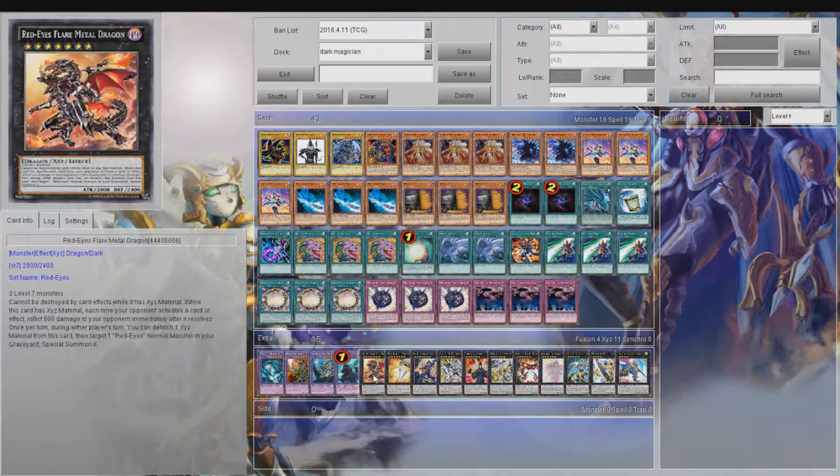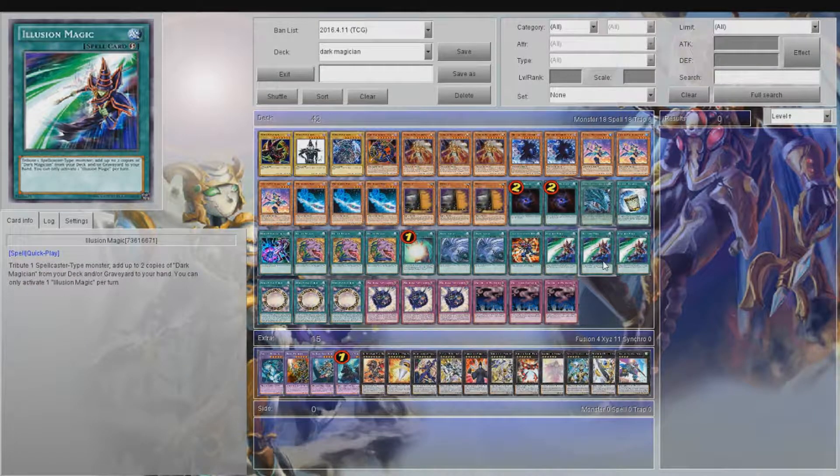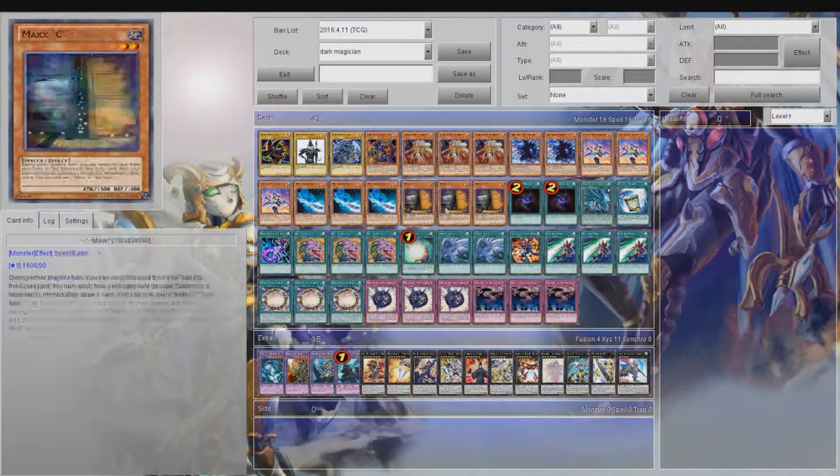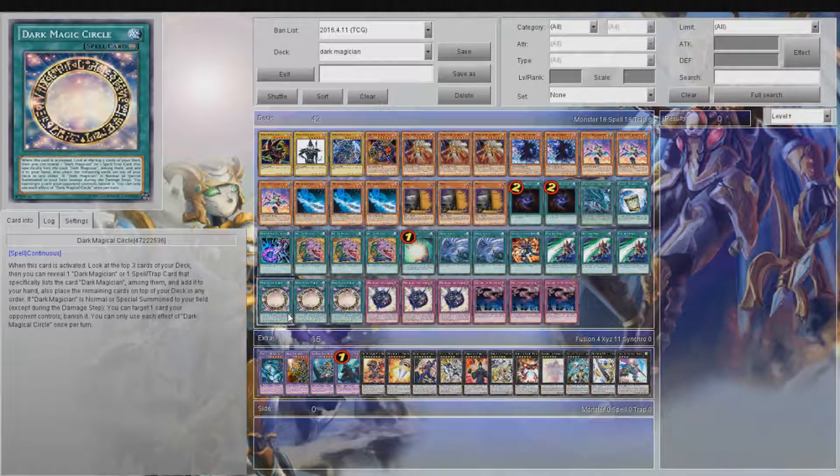Even if you make a Red-Eyes with two materials attached and have one Dark Magician in the graveyard, Illusion Magic is still live — it always surprises you. Triple Dark Magic Circle: activate it, look at the top three cards of your deck, reorder them, and add one card that lists Dark Magician or a Dark Magician monster among them to your hand. The reordering works really nicely with Chocolate Magician Girl, Allure of Darkness, Pot of Desires, and everything else. And of course, if you special summon a Dark Magician — except during the damage step — you can target and banish one card your opponent controls.